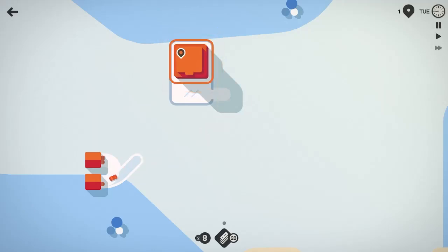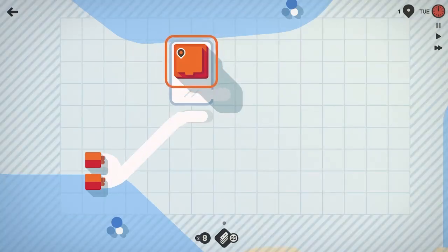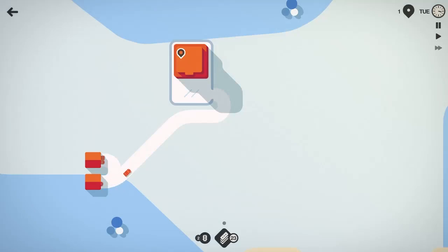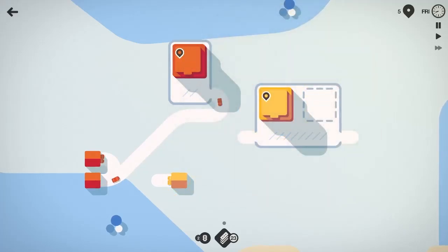If you haven't checked out any of my previous episodes here in Mini Motorways or Mini Metro, go back and check those out. It's a pretty simple game. Our goal is to connect these houses on the left side to the grocery store up on top. The cars drive up there, get their groceries, and drive on back. If we let too many groceries build up, the store blinks at us and if it builds up too much, we fail. Hopefully we can do a little bit better than 1,000 this time, especially since we will be using diagonal roads.